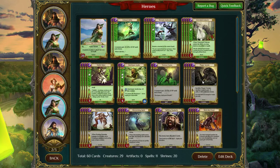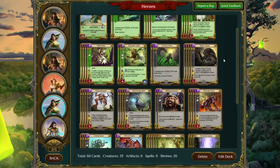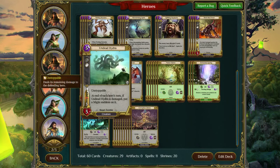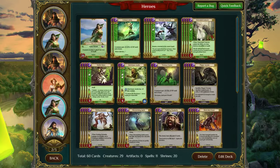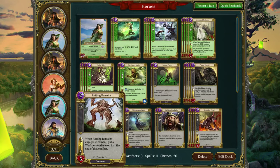Next we move on to a Nature Corruption mid-range deck — not as aggressive as the other Nature Corruption deck. It's got early game removal like Noxious Fumes and Plague Vermin, mid-game creatures like Mesmerizing Spirit, Venerated Unicorn for anti-spell and artifact, and Bedeviled Fiend. It's got the Undead Hydra as its finisher. You could very easily fit Dread Knights in this deck if you have them. The only rare is Enchanted Spring, which lets you bounce your Venerated Unicorn and Mesmerizing Spirit and bounce back your Rotting Remains to dump off all the weakness emblems on it.